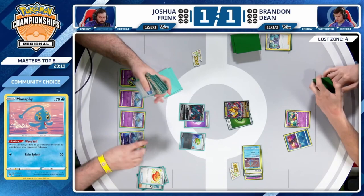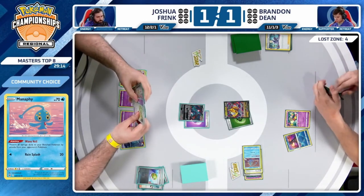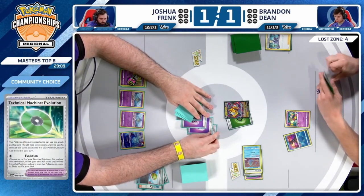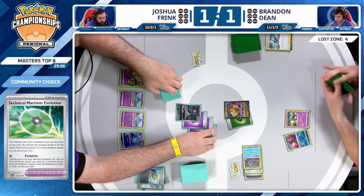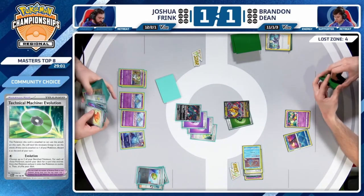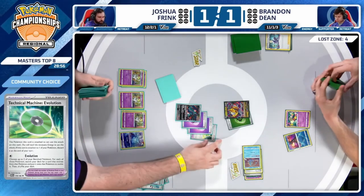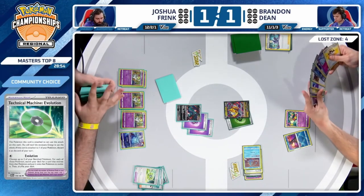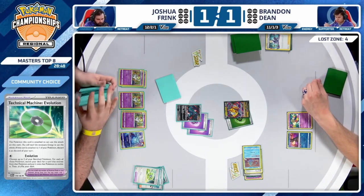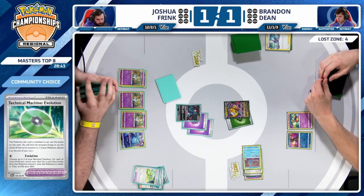That is the saving grace of this turn — huge to find Manaphy. You can continue to place those energies — if they go to the discard pile, that's fine, you just bring them right back with the Gardevoir in hand. TM Evolution — now three Curlia ready to roll. It's kind of like a Mirage Step. This is definitely some quality Gardevoir gameplay — very intimidating presence.